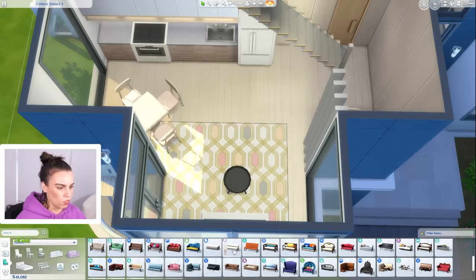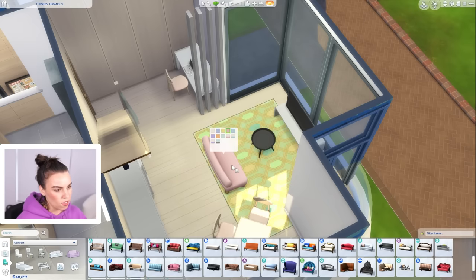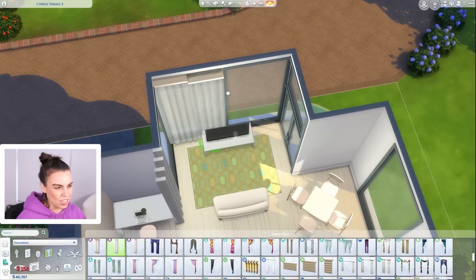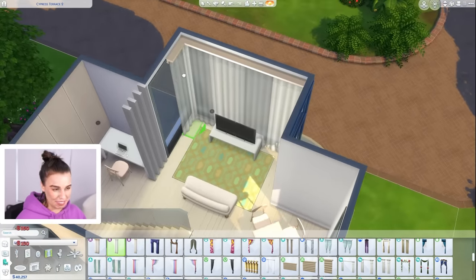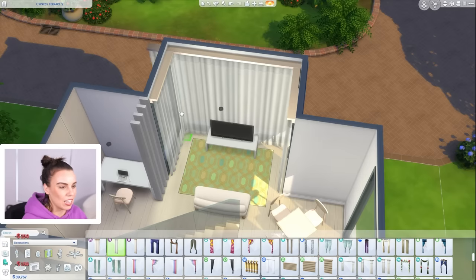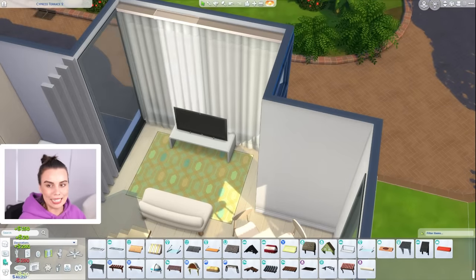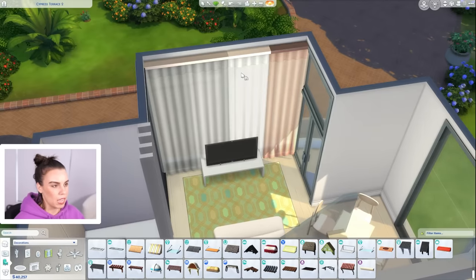Let's do a different couch this time because we've used that couch twice and I'm a bit over it. Let's do the same rug in a different color, sized down a little bit. Unfortunately this was the only spot that the TV made sense going, so there's going to be a bunch of curtains here — but sometimes your TV just isn't going to fit on a blank wall. I'll just leave these two windows blank.